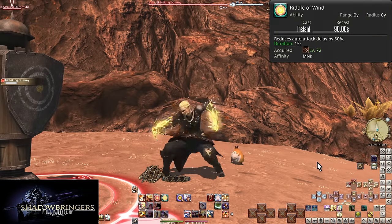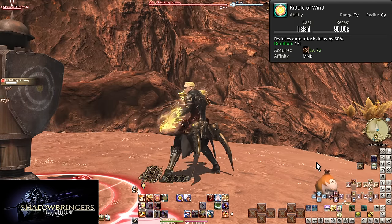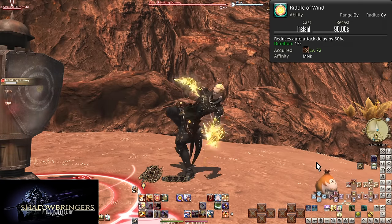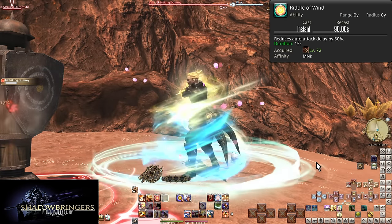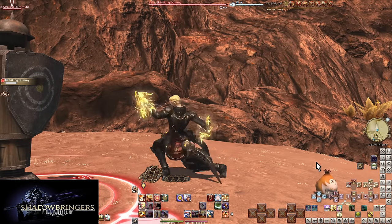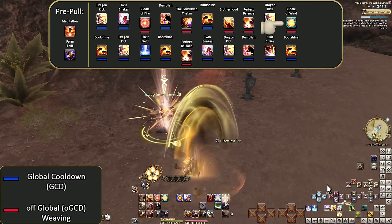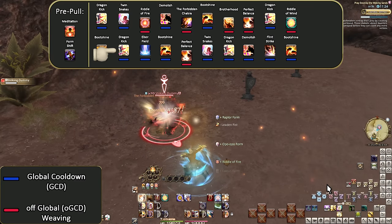Level 72: Riddle of Wind. On a 90-second recast, your auto attack delay is reduced by 50% for 15 seconds. It really does just double your auto attack damage, basically. When under other buffs it's even more effective. It's slotted in coincidentally in that one empty slot in the level 70 opener. If you're having trouble with double weaving because of Monk's speed, move Brotherhood back to after Dragon Kick, which will move Riddle of Wind to after Boot Shine.